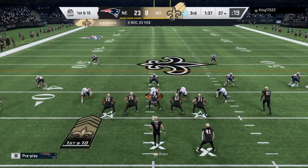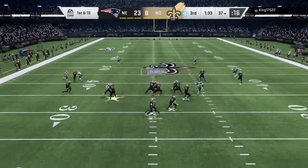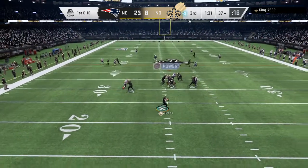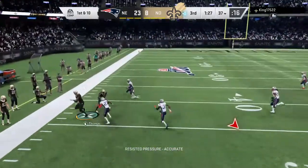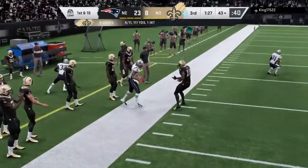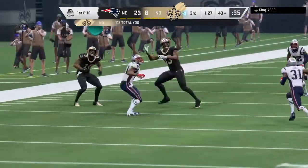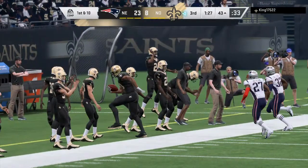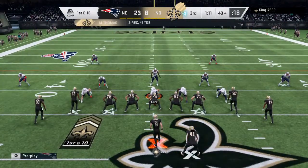Line of scrimmage, the 37 on first and ten. There's Brees. Thomas has got it, complete. He gets this to the other side of midfield across the 45 before going out. A good pickup there of 20 yards. Back-to-back good plays have them on the move on first down.